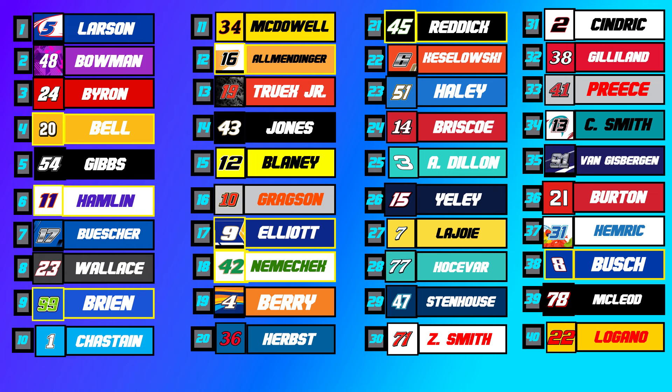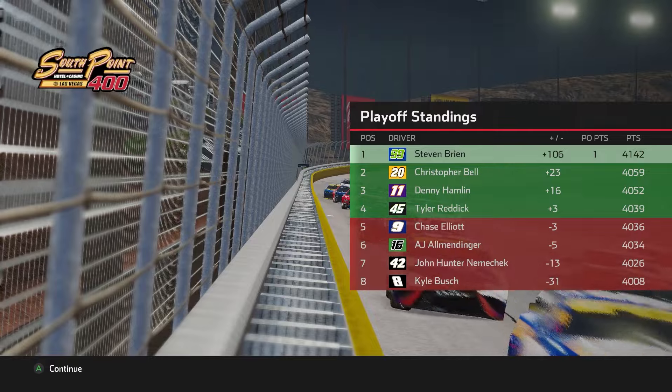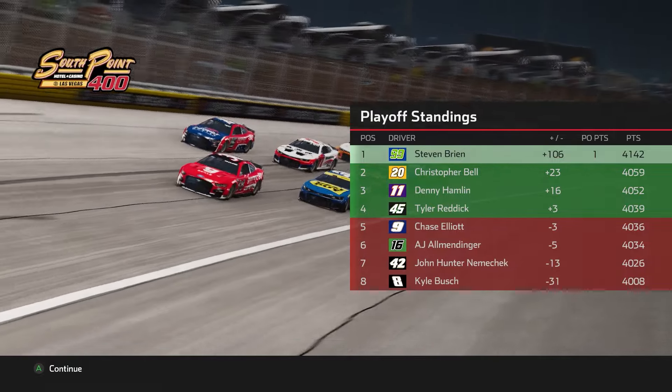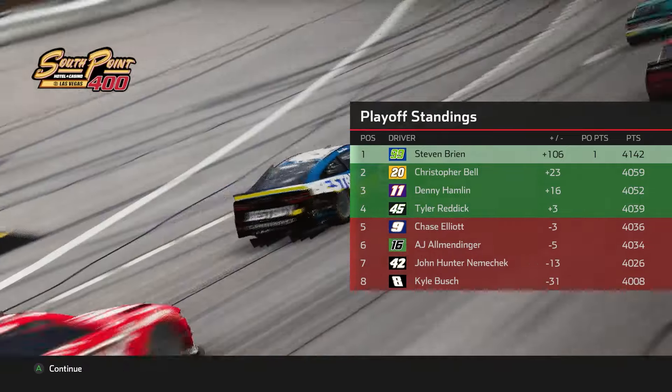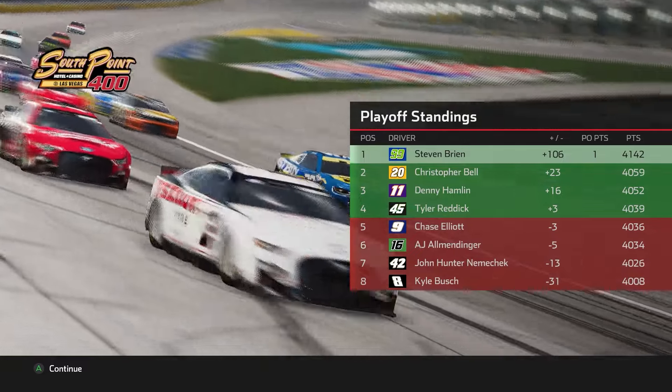Kyle Larson leads a Hendrick one-two-three finish at Las Vegas. We come home with a ninth place finish, still getting good points. Checking the updated playoff grid heading to race two at Chicagoland Speedway: we are plus 106 — well over a full race ahead, pretty much safe. Christopher Bell is plus 23, Denny Hamlin plus 16 — the Toyota camp looking very strong. Reddick is on the bubble, three points above Elliott. Elliott is out by three, Allmendinger out by five, Nemechek out by 13, and Kyle Busch a steep 31 points out — essentially must-win territory. Until the next episode!